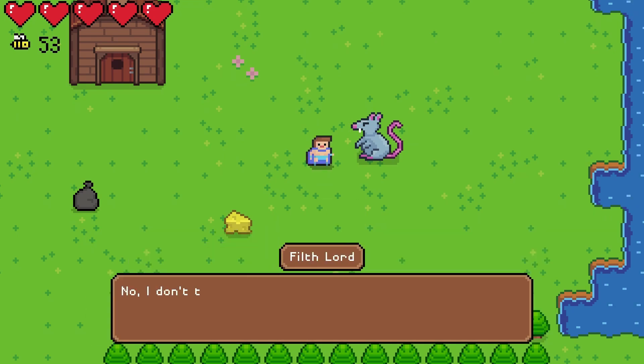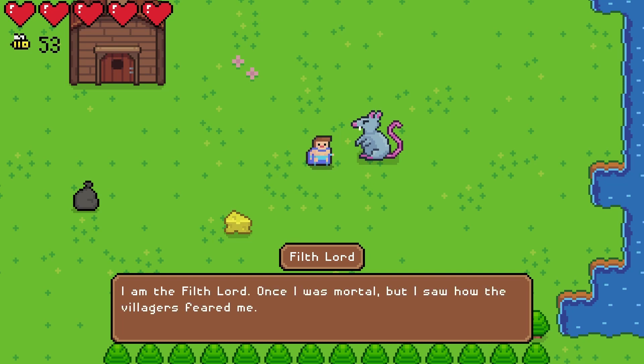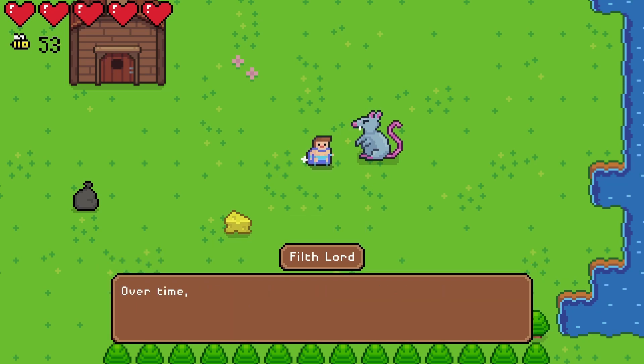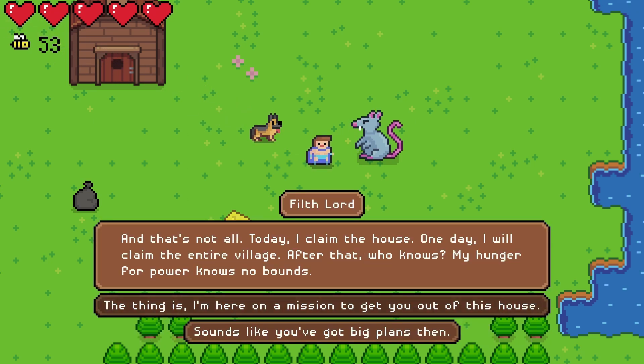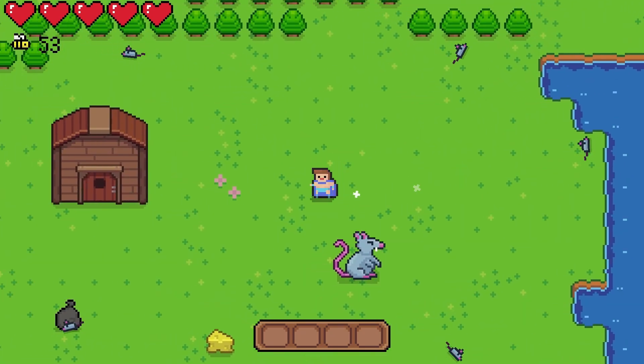Now let's get back to the sprites I made. This is a boss in the grass area called the Filth Lord. His deal is that he was once a normal rat, but as more of the villagers began to fear him, he gained power and started making plans for world domination. Most of the combat in this game will revolve around dodging projectiles and firing your own ones back at enemies to defeat them, though that's for next video.